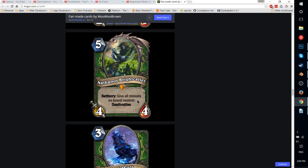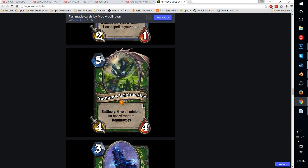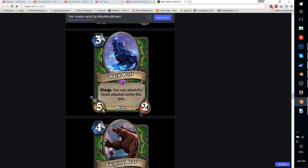Nathanos Blightcaller — 5-mana 4-4 Hunter Legendary. Battlecry: give all minions on board random Deathrattles. That can be a downside since you can give your opponents Deathrattles too. It's a 5-mana minion, so it's kind of hard to set up. If you have the perfect scenario with 4 beasts on board trading into your opponent's minions, it'll be really good, but if you're already that far ahead, do you really need a card like this? Probably not. It's kind of a win-more card. The one exception is if you're trying to go face and your opponent has to trade, then you'd get all those Deathrattles triggering — but that seems weak.